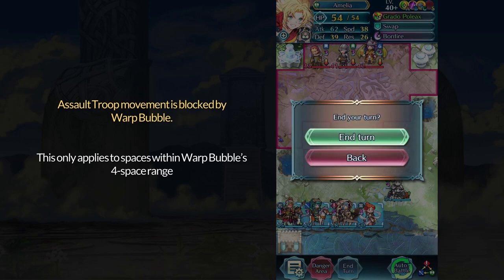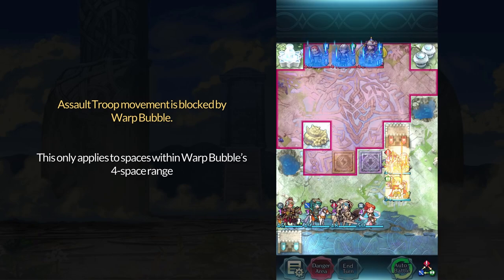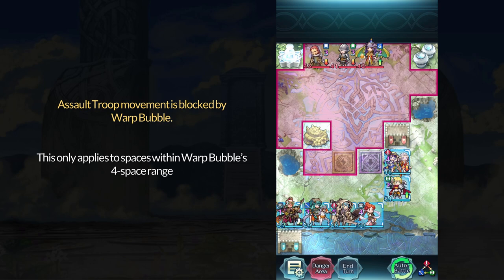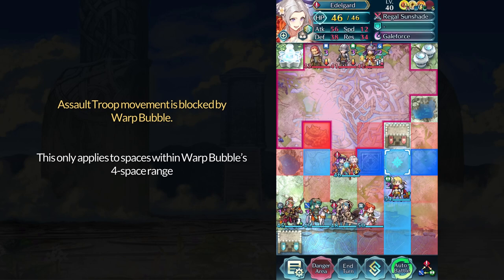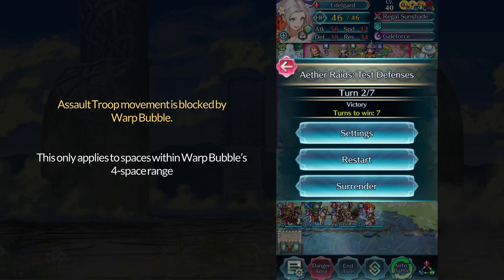If Armor March gets hit by stall however, then we're back to the first situation. This is important to understand because if Assault Troop is on a flyer or infantry unit, Warp Bubble will block the third space movement but you don't block their regular two movement. It just works really well against Edelgard because she's an armored unit.